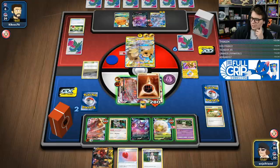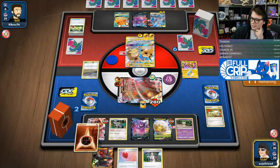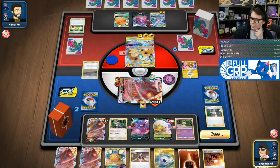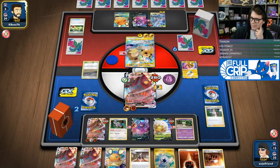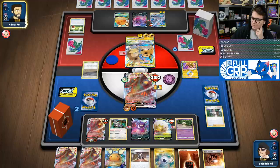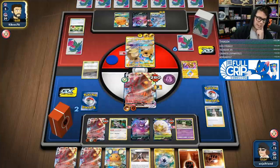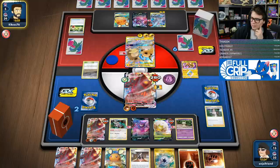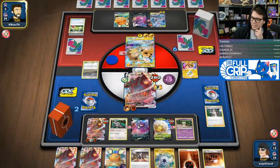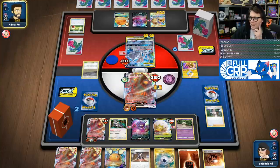We attach the energy here, go Research, and we don't find a switch or anything — just pass. If they don't Boss, then I can just G-Max Boulder for game on anything in the active. We're just trying to set up checkmate on my opponent. They have to Boss this — it's got too much energy on it at this point. This Raichu has really carried a lot of weight for my opponent.